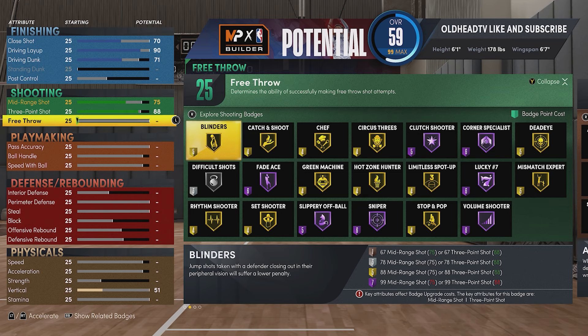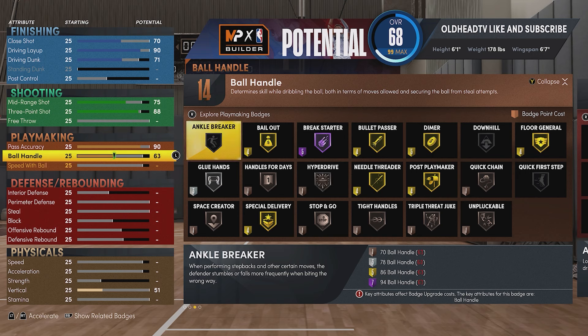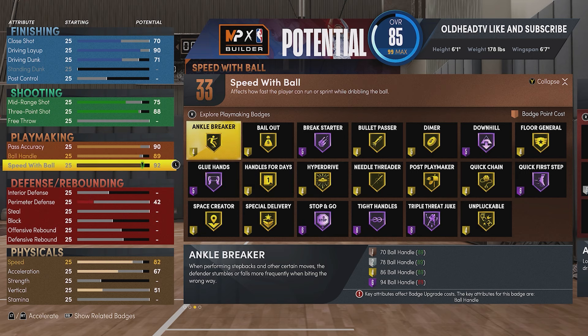We all know prime Tim Hardaway was an elite playmaker, so why make a glitch build that's not elite with the playmaking? For pass accuracy you're gonna put that at 90, ball handle at 89, and speed with ball at 92 - that should have you at 33 playmaking badge points. You have gold tight handles, Hall of Fame quick first step, ankle breaker, space creator, gold bullet passer, gold dimer, gold floor general, gold post playmaker, gold needle threader, gold special delivery, gold bailout, Hall of Fame break starter.